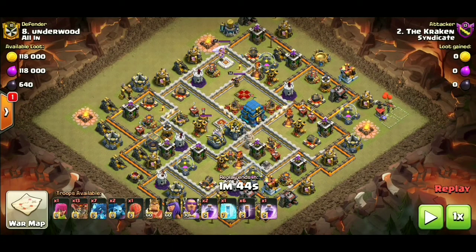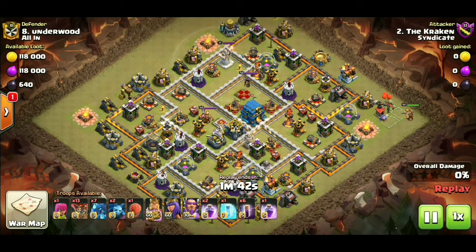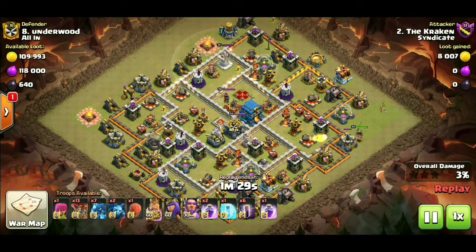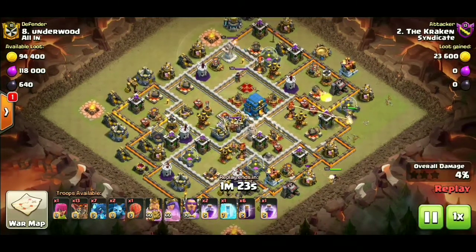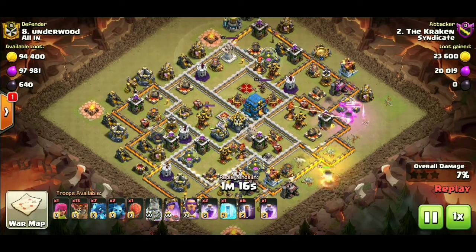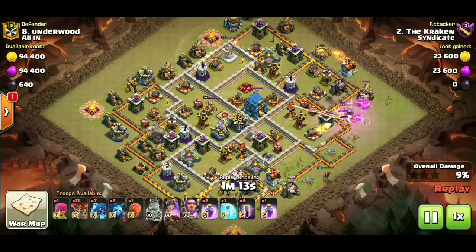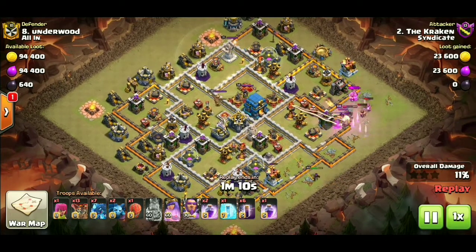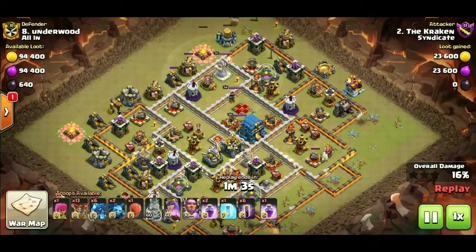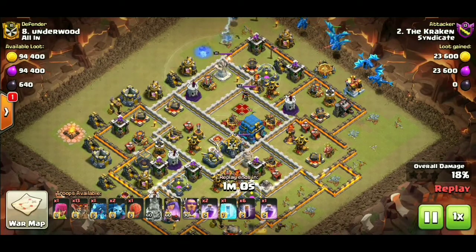Alright guys, so in our next attack here we got Kraken and he is coming in with that electro dragon attack — an electro drag back guys. Electro dragons are a really strong army to use, another one of those meta armies. And in this one, instead of just using the rages and the freezes, we are coming in with those bat spells guys. Kraken is gonna start off in the eastern corner and in the southeast with those heroes, gonna do some nice carving out a piece of the sides here, just making the base a little bit tighter for those electro dragons to come in.